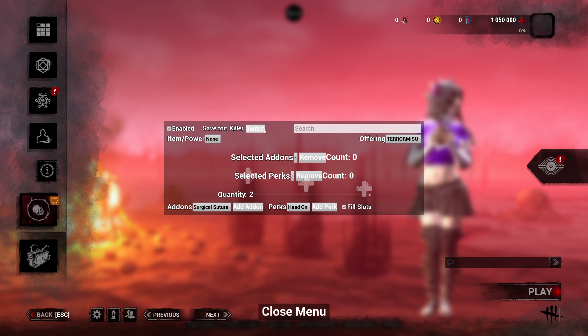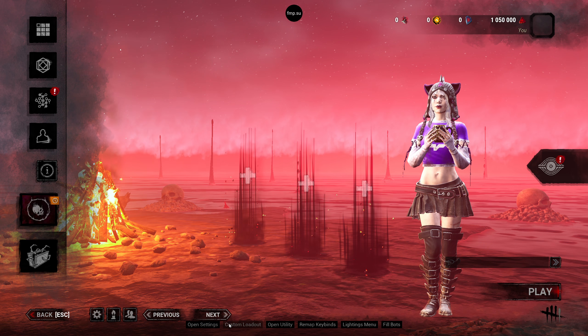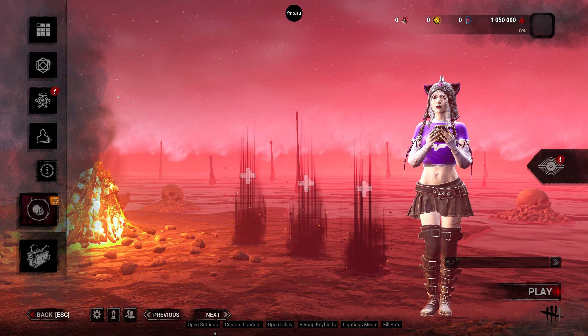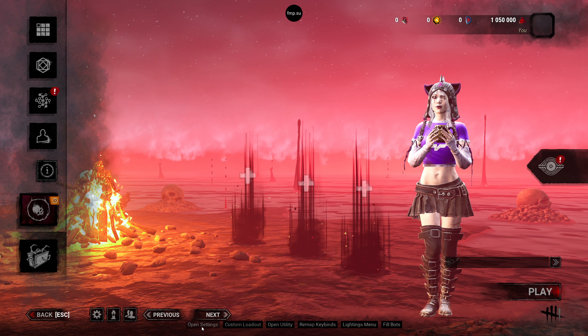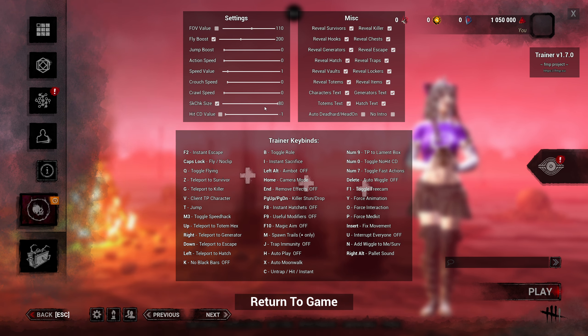You do the same thing for killer if you want. We're going to close that section — that is the custom loadout. Next we're going to go to the open settings menu where we started. Skill check size — I guess you're going to leave that alone at 80.